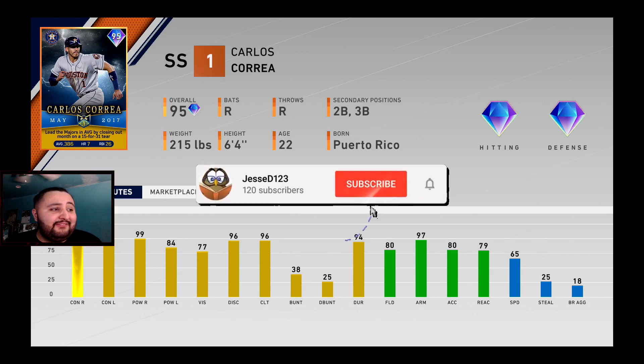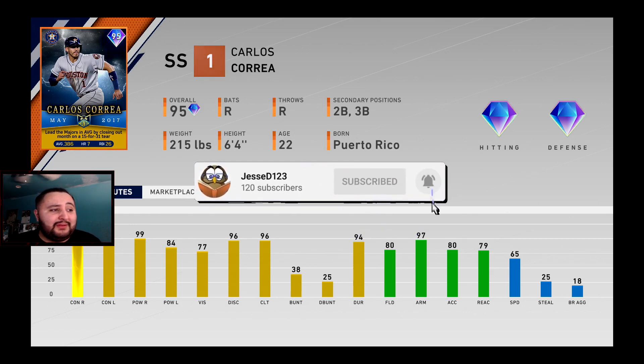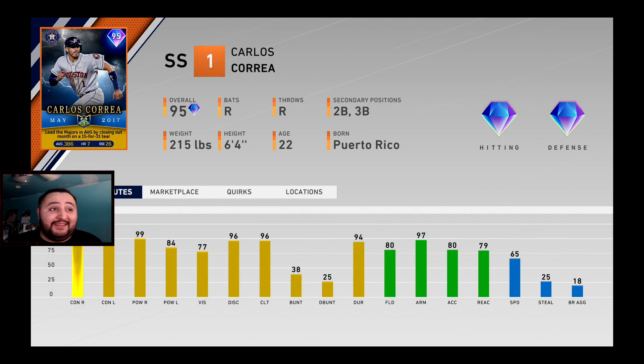Just look at him: 101 contact on the right, 96 contact on the left, 99 pop on the right, 84 pop on the left, 77 vision, 97 arm, 80 fielding, and 65 speed. This card is disgusting, but it's the 2017 Houston Astros.